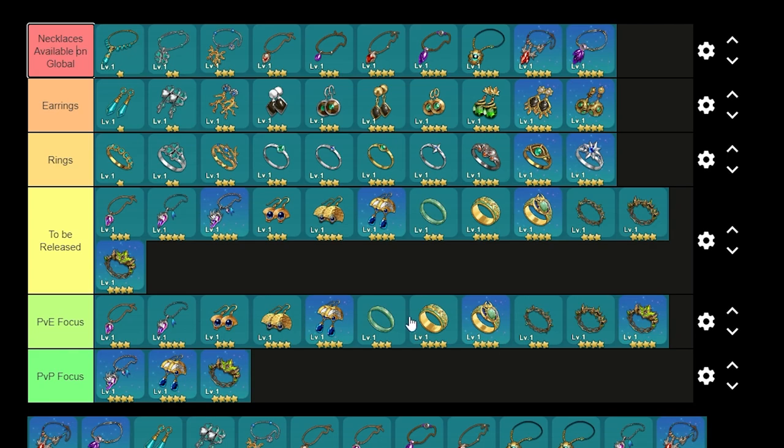But you guys can have an idea of the accessories that are planned to be released. The Scissopus field boss was launched just some weeks ago, so it might take some time to come to global — but we never know. I wouldn't be surprised if next week we have Callia Phantom or another one released.